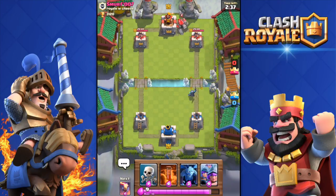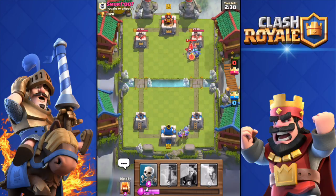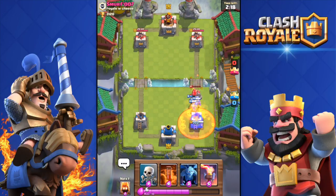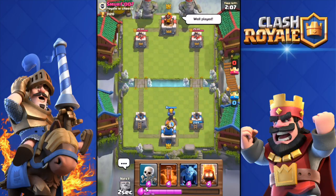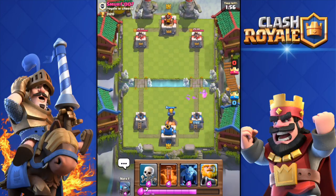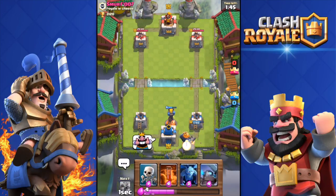He switched up his deck — he has a golem now. I have the inferno tower which is a great counter to the golem. That mini pekka is gonna get like two hits on that golem. That golem is gonna go down quite easily with my triple musketeers. He's gonna poison spell and that golem explosion is most likely gonna kill my musketeers — yes, musketeers down. I'll throw the inferno tower over there just in case he pushes. Fire spirits — that was a bit risky but I at least avoided getting my tower hit.